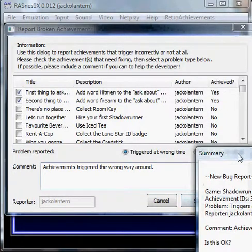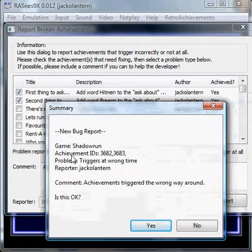So there is a new bug report. Game: Shadowrun. Achievement IDs, which will be on the site. Problem — what you clicked. Who you reported it — in this case me — and what comments they are.